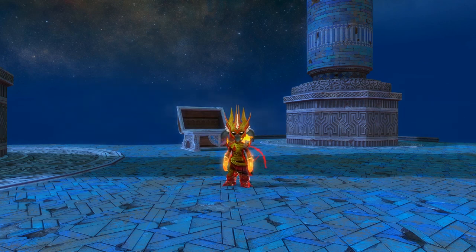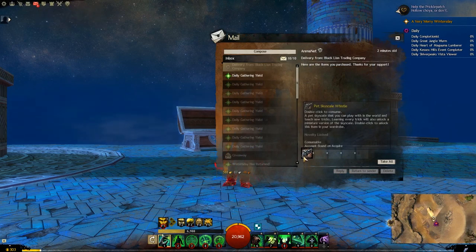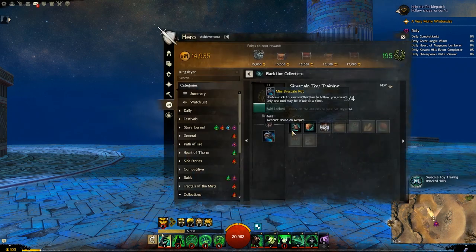Hey guys and welcome back to a brand new demo. Today we have the Pet Skyscale whistle. This is very similar to the Basenju dog that we had. So we've got a new achievement.